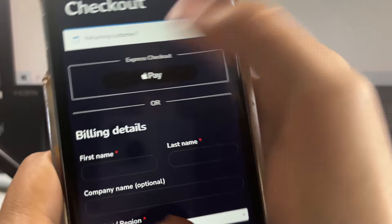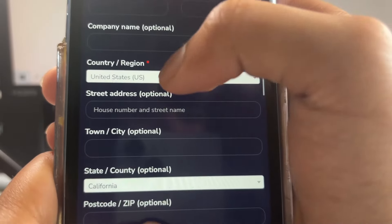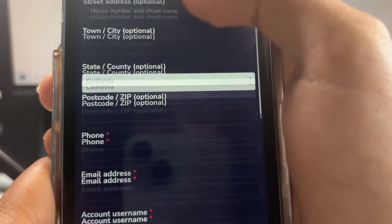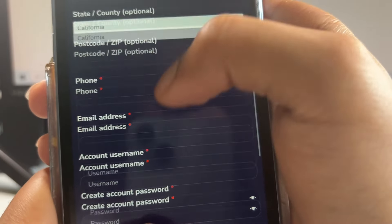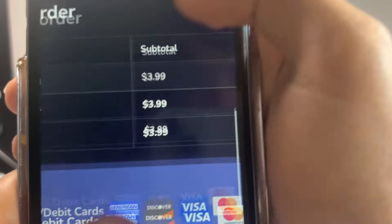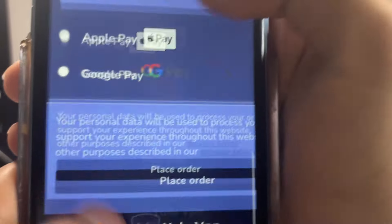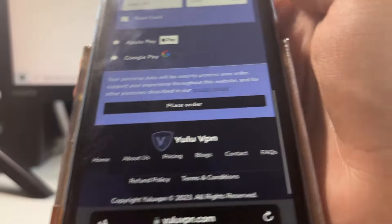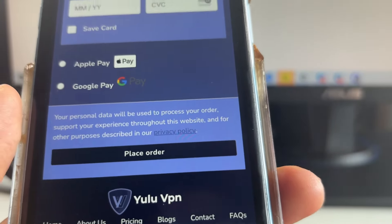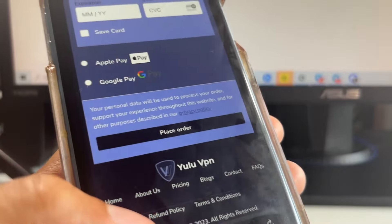At checkout, it will ask for your info — your name, country, phone number, email address, and account username. Make sure you remember your account username and password. Then it's $3.99 and you check out with your card, Apple Pay, or Google Pay. Once you make the payment, it will let you log in to your account and give you the credentials to the VPN.